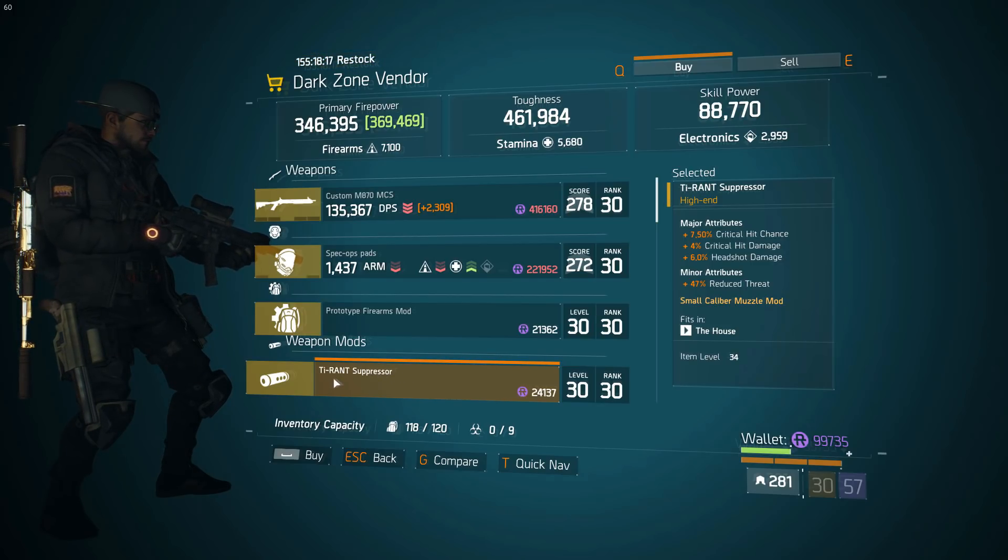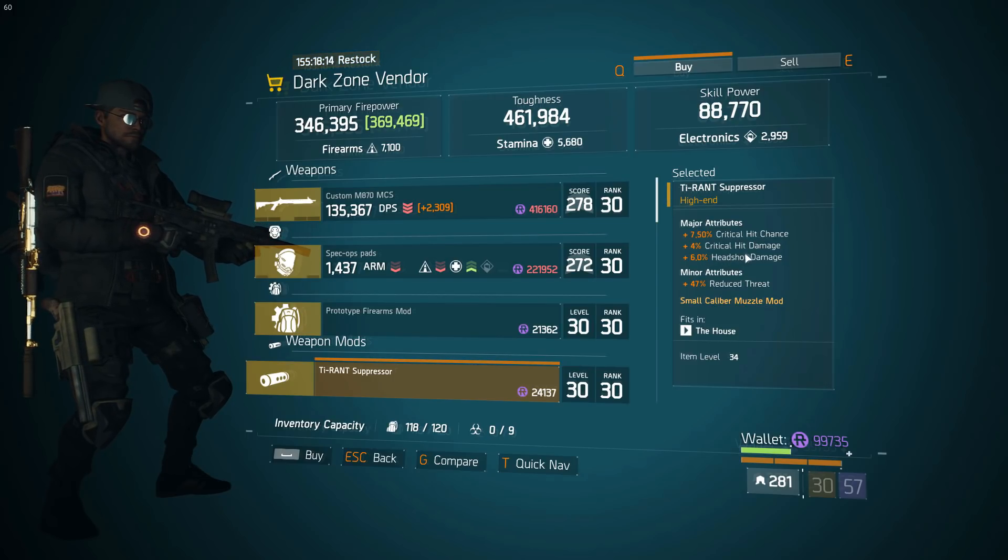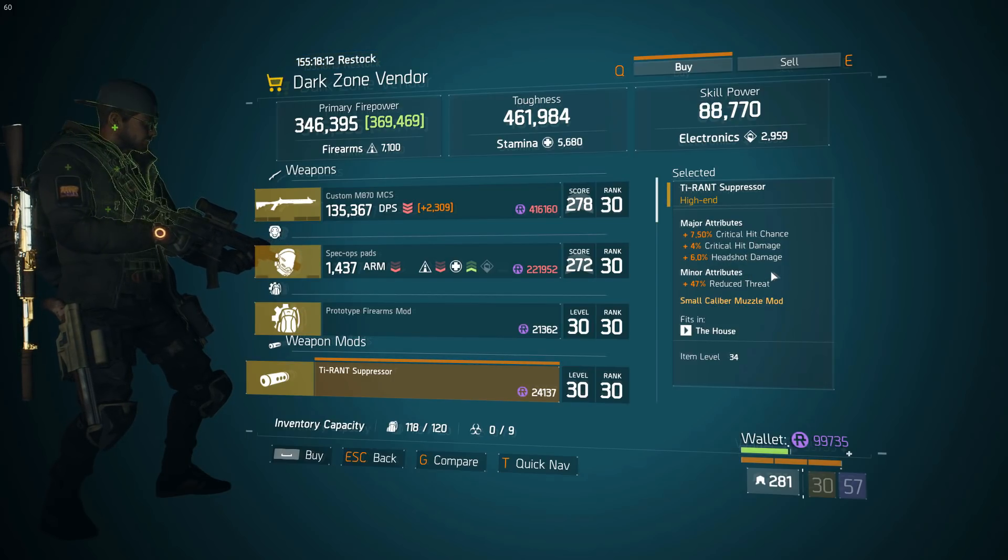Staying in East 40th Street checkpoint, moving on to weapon attachments — there's actually a really good suppressor here. It's got max crit hit chance, max crit hit damage, and 6% headshot damage. Highly recommend this for any SMG you're running with.